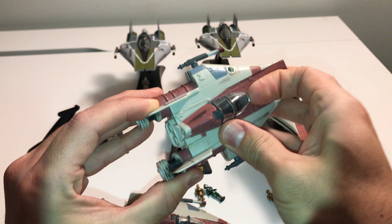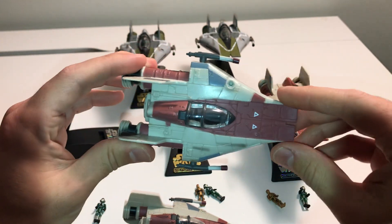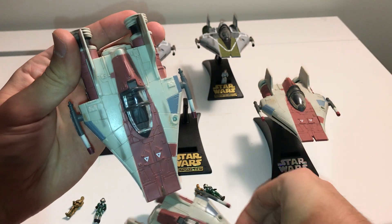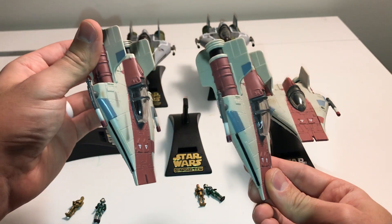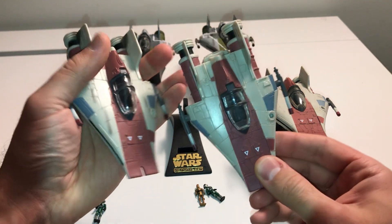The next version is the hinged canopy version. This one also hinges normally and has the rotating guns and the same landing gear, but this one has some weathering on it — you can see the weathering there on the top. That's basically the major difference between these two.